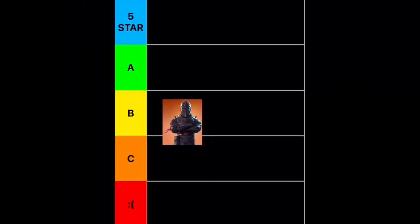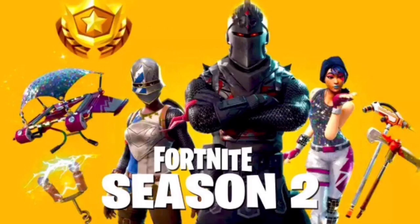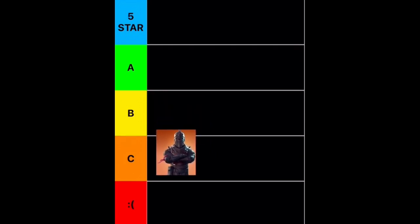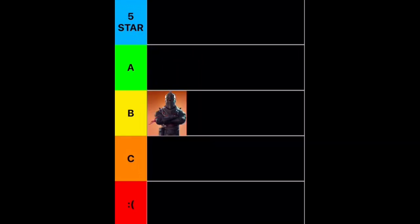Alright, so kicking us off, we have Black Knight. Obviously, Black Knight is a classic tier 100 skin from Chapter 1, Season 2. I think Black Knight is honestly a super iconic skin — he's really good. But he's not as new as some of the other ones; he's kind of got a really plain design. So I was going to say A, but I think Black Knight is going to stick into B. I don't think he's bad, but he's not one of my favorites.